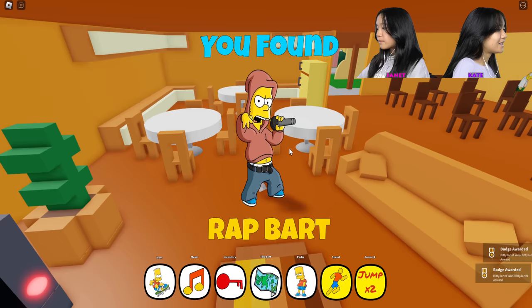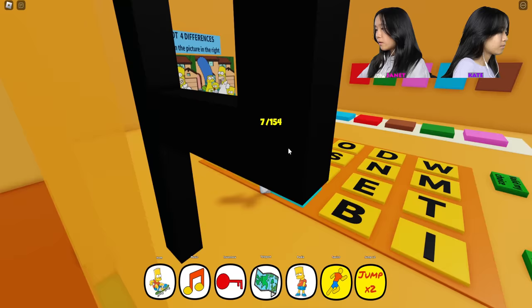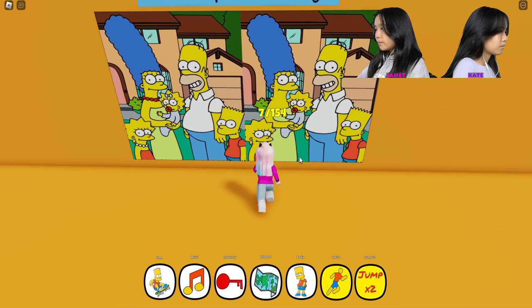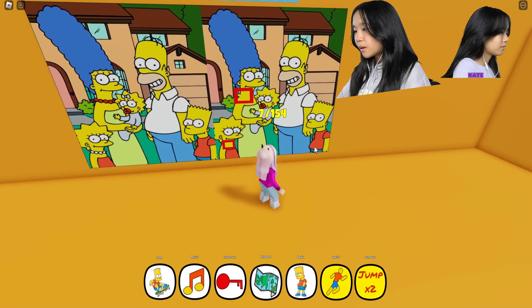I shouldn't be spending so much time like this. There's a puzzle in here — about four differences, click on the picture on the right. Maybe I shouldn't be wasting my time on this because I can't see anything different. Maybe if we weren't doing a challenge, I can take my time and do other stuff. I'm wasting my time on this one — I'm gonna stop.